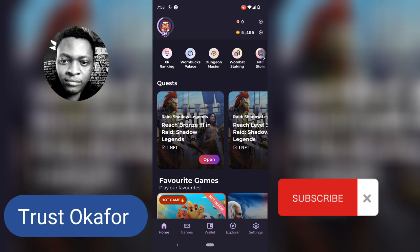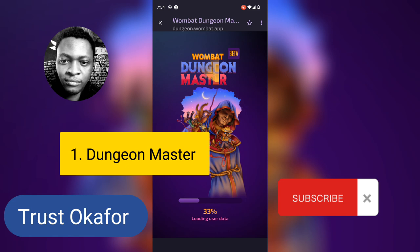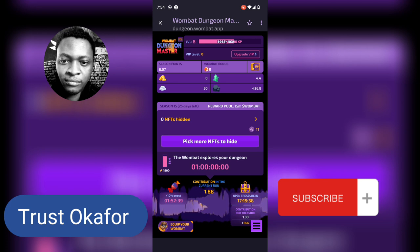So the first method you need to know is earning from Wombat. There is actually a trick to earning in Wombat — if you've been using Wombat and you're not earning a lot, there is actually a method I'm going to state on a different video. Now, if you are earning in Wombat, do you know you can also make earnings in Wombat? Let me show you — let's go ahead and start a run today. Open Wombat and start a run.